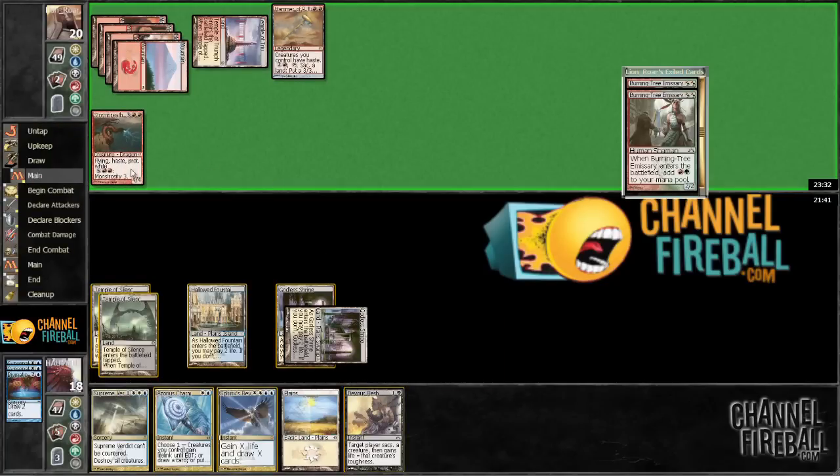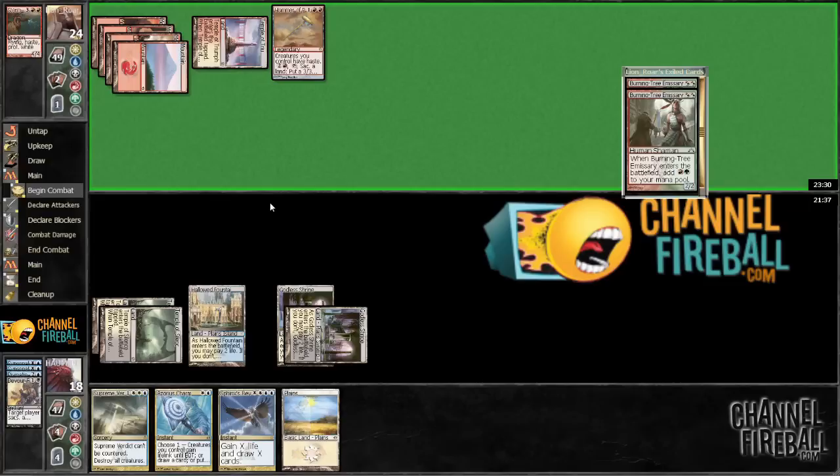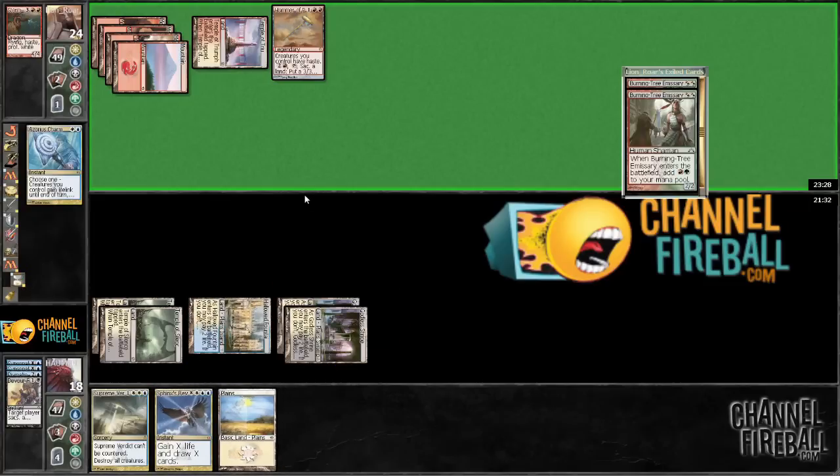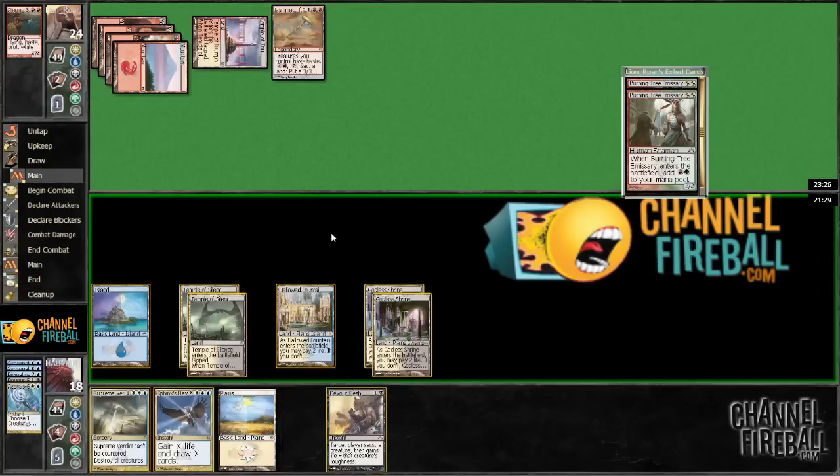I'm just going to go ahead and Devour Flesh this. Because I want an Azorius Charm — I really want to just draw this island — so I'm going to Azorius Charm to draw a card. There it is!